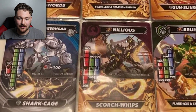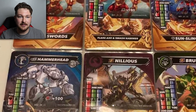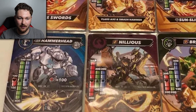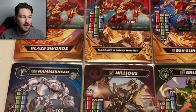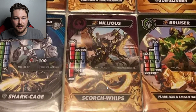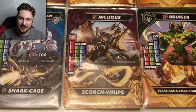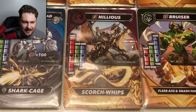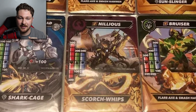Here we have Nilius. We know Nilius from the reboot, obviously. So he's back, and he's got significantly more power - like 400 health or 500 health compared to Drago's 300 or 400. Pretty cool. I do like the cover art for this. It looks like he's in front of a school or a city or something like that. I really appreciate this Scorch Whips design - very nice. Nilius looks really good here.